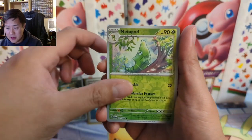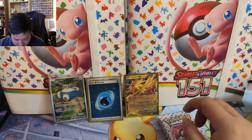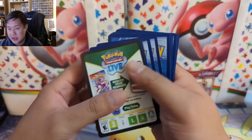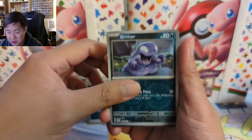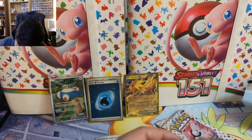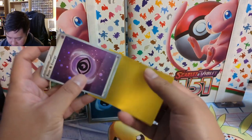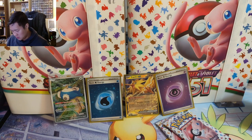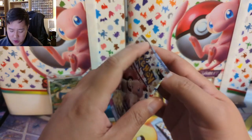We got a Butterfree, Metapod... is it going to be a Caterpie? A Vileplume. People keep telling me you can get these God Packs — I'll believe it when I see it. I still think this is a really good set. The difficulty will be what it is. You can't expect Crown Zenith or Shiny Fates — although that was kind of a pretty bad set. As far as the number of full arts, definitely fewer compared to Hidden Fates where there's just so many Shinies. It's just about expectations.